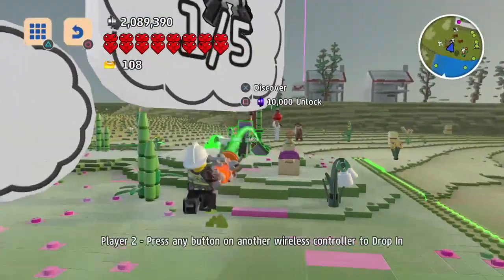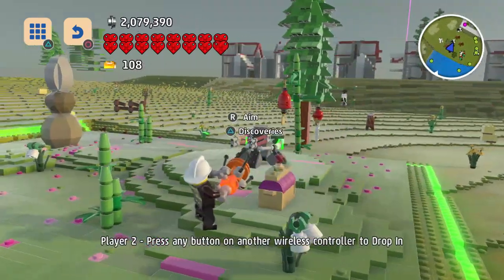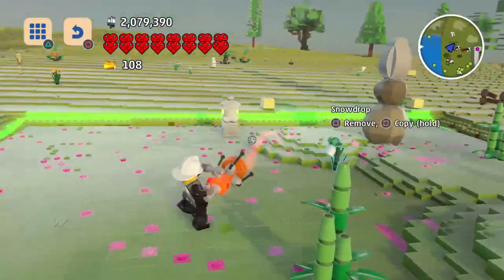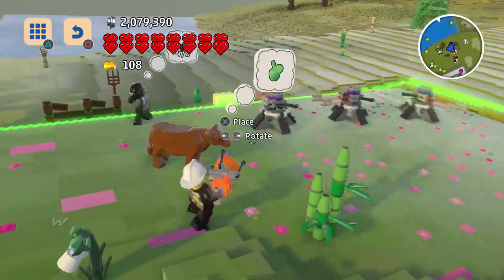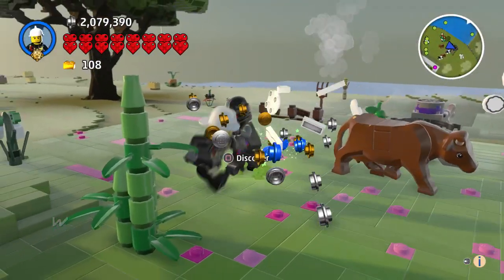I have to place this down — there's a big old chest here. 10,000 studs for the unlock. We should have that now. You need five of them, so if I copy it I should be able to place one and put them in different directions so we're prepared from all angles. Five of them — there we go, that's good enough.